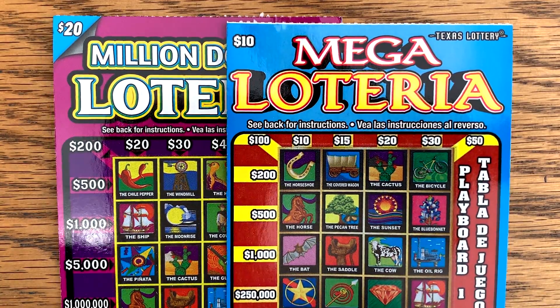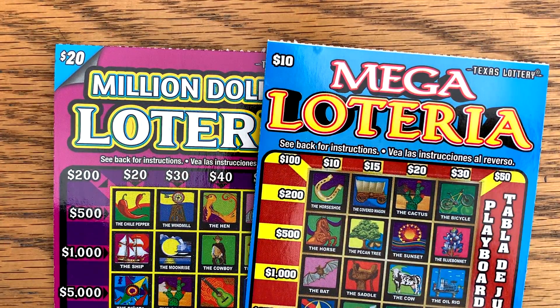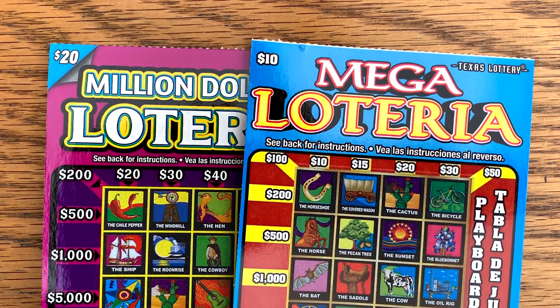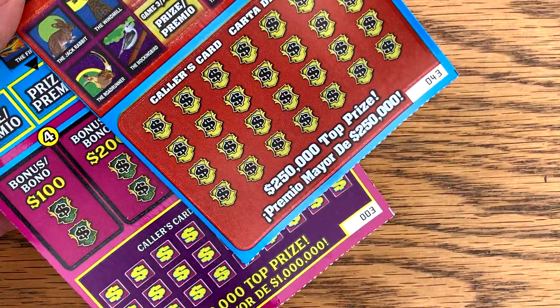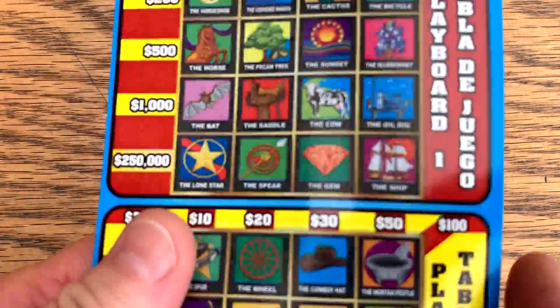It's time for round three. I picked up another $20 Million Dollar Loteria and a $10 Mega Loteria. Now, this is actually the following day because I kind of ran out of time yesterday. So I think this will be the final round, otherwise I won't get a chance to upload it for y'all tomorrow morning. We're only down eight bucks — pretty good run so far at this Exxon. This is on ticket number 43 and a pretty fresh pack on the Million Dollar Loteria on ticket number three. Let's see if we can turn this into a profit session.